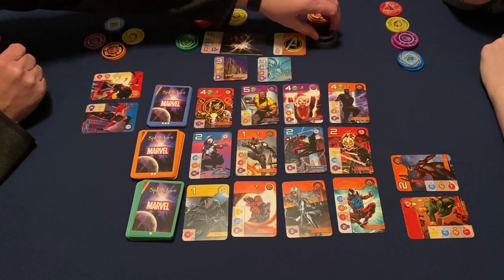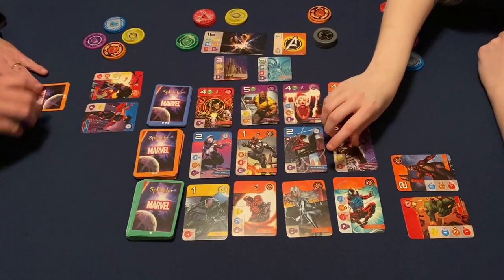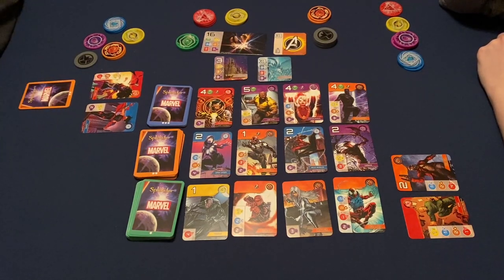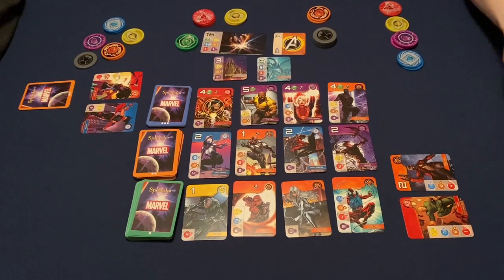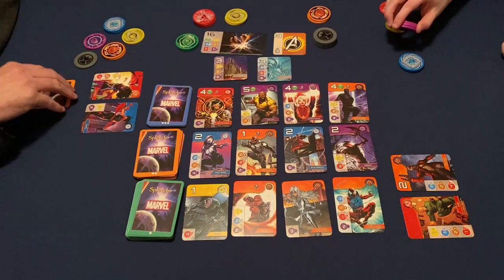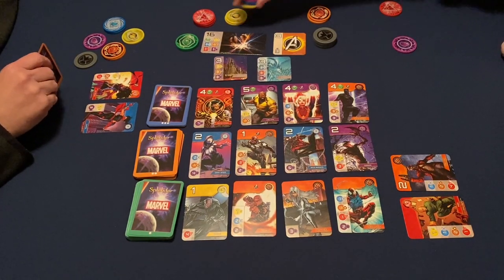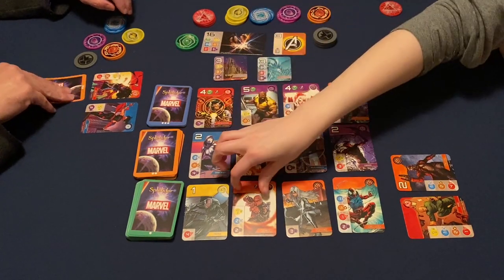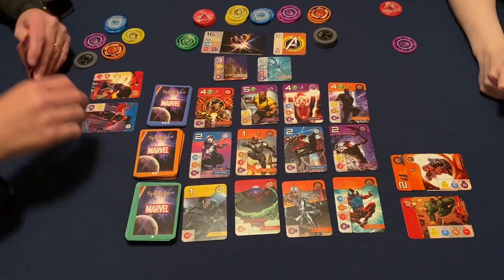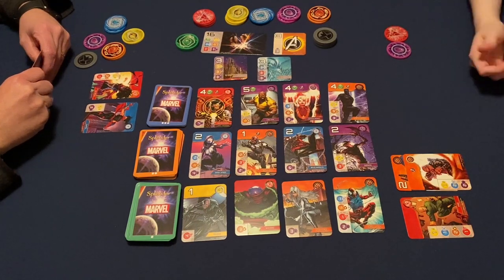I am actually going to reserve a card, and I'm going to reserve Ghost Rider. So that just goes into my hand. Who came out there? Carnage. Maximum Carnage. Two, two, and one for Hawkeye — they're just an Avenger symbol. We got Mysterio. He's just okay.